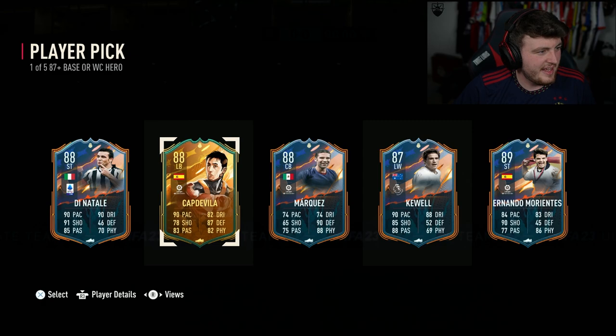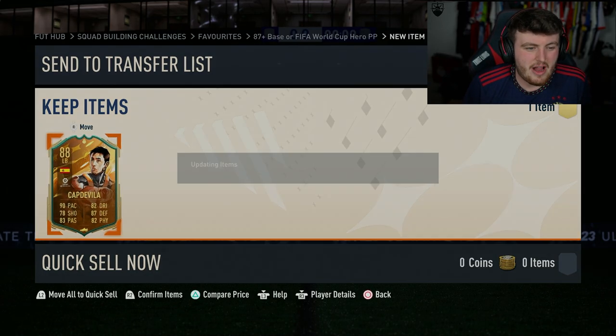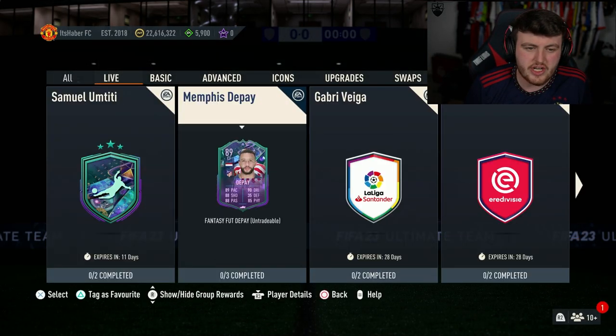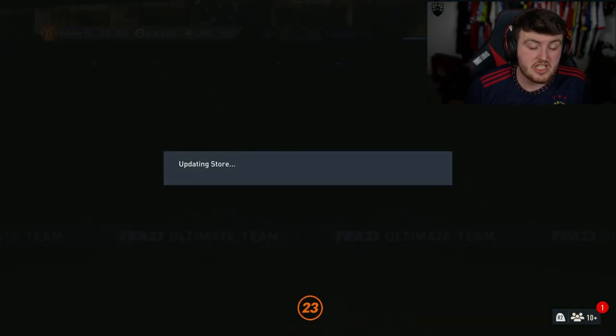To me, I think one of the best left backs in the game. There we go - we'll go ahead and grab him, store him in the club. 800k card right there. We did well. One of five options is a solid result.